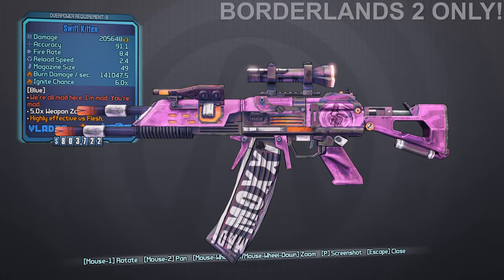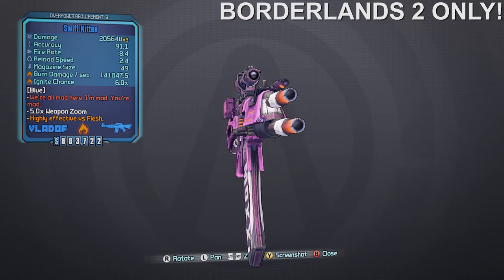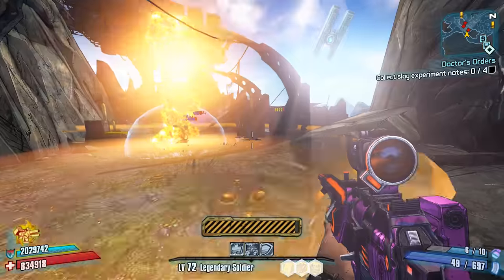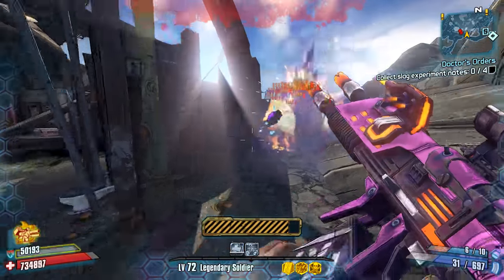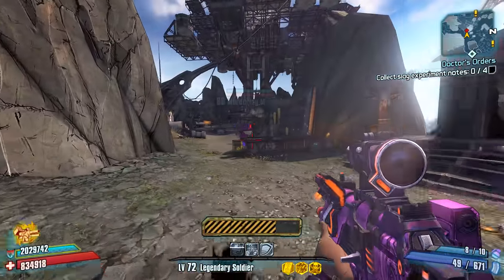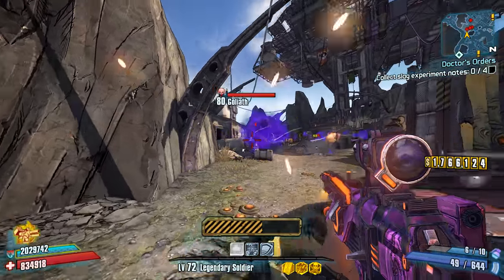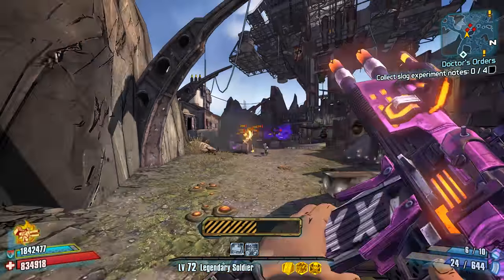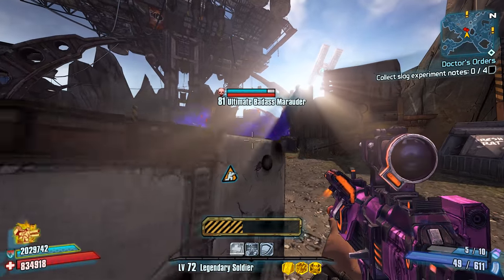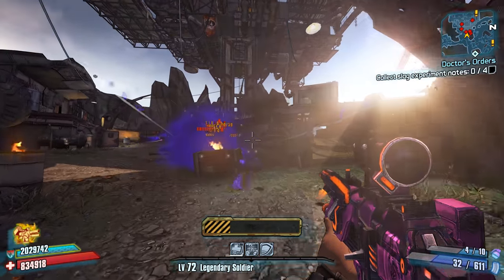Number 6: the Kitten Assault Rifle from Borderlands 2. The Kitten is a pretty great assault rifle that was added with the Torgue DLC. It's special in the sense that it's a Moxxi weapon, which allows the player to heal off of damage dealt, and it's also a x3 projectile multiplier weapon with fairly high fire rate. So not only are you going to be able to quickly heal off of the damage that you're dealing, but you're also going to have some pretty decent DPS — a pretty great combination. That said, the Kitten has a smiley face projectile pattern, which greatly reduces its range potential and forces you to use it for short-range fights only.